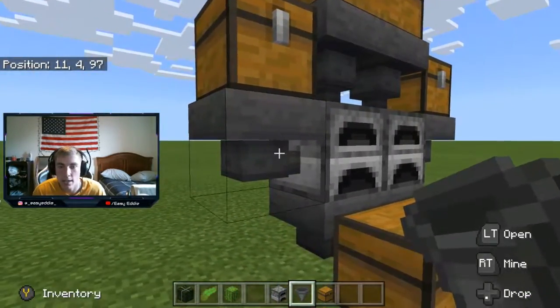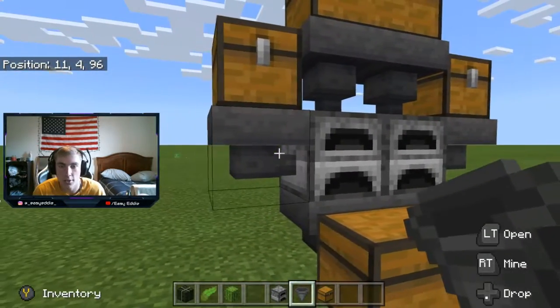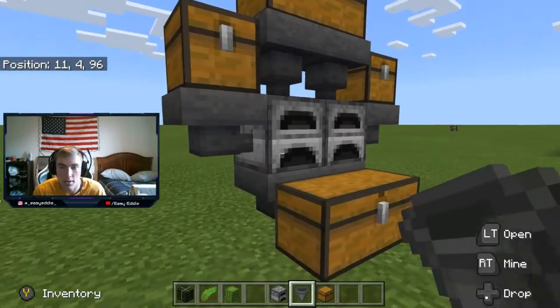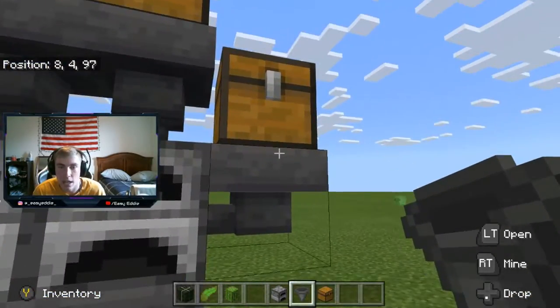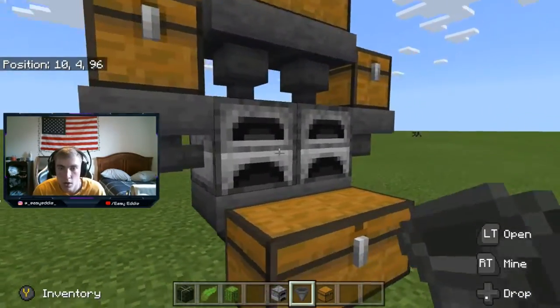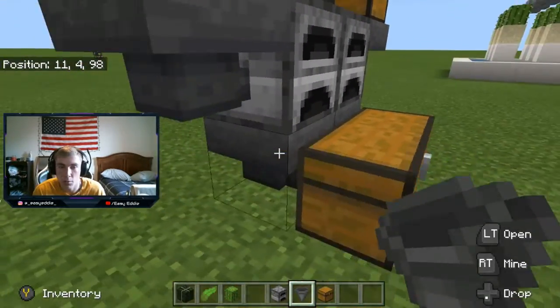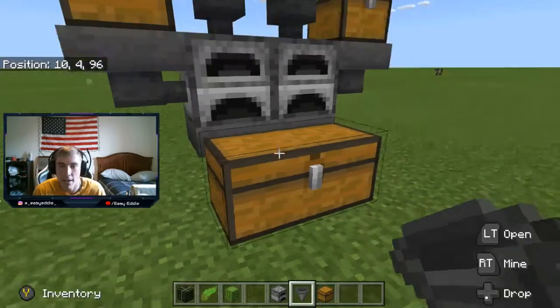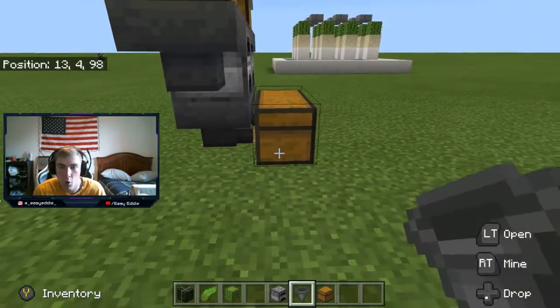Then you need to put a hopper connected to the furnace on the side or the back, wherever, as long as there's another hopper connected. So I went to the side, and you can see because the point's into the hopper. And then you put a chest on top of those — that's where your fuel's gonna go. Then below the furnaces you have to put two hoppers again and have them connecting into a chest. So I have the chest in front and they're both pointed into the chest.